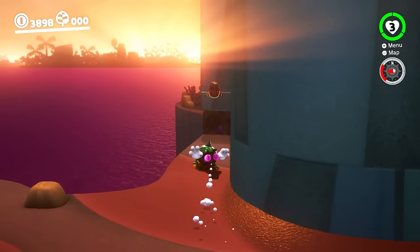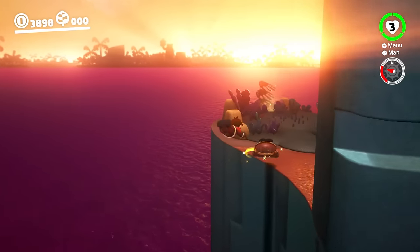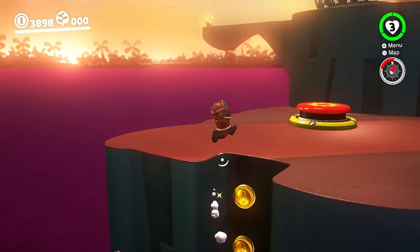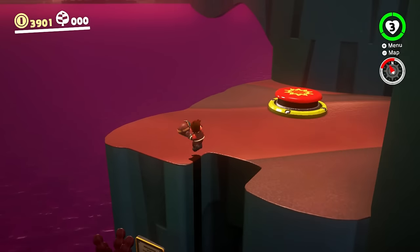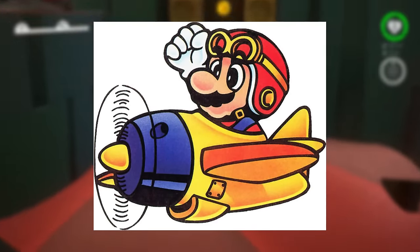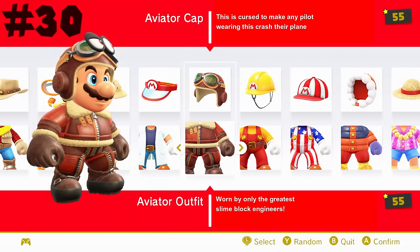Now we've made it to the top 30 — these are really the outfits that I like to wear a lot while playing the game. Starting with the aviator outfit: I just like this one's design and worn-down look quite a bit. It seems to be based on Mario's outfit while in a plane in Super Mario Land, so for a good reference and design it'll take number 30.